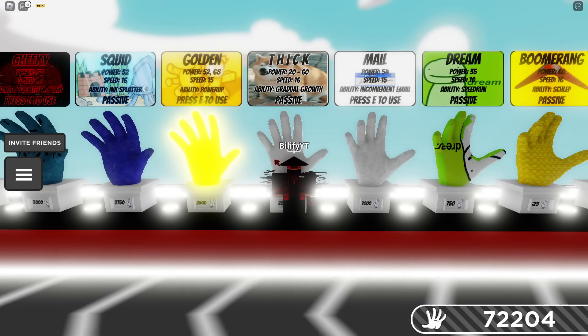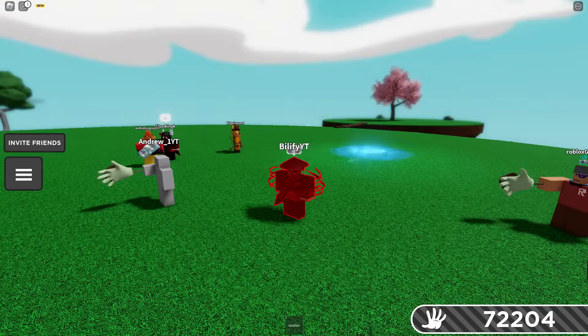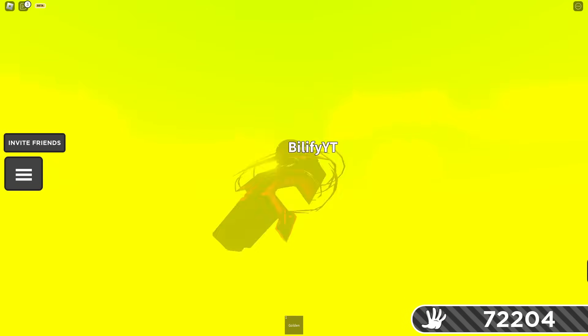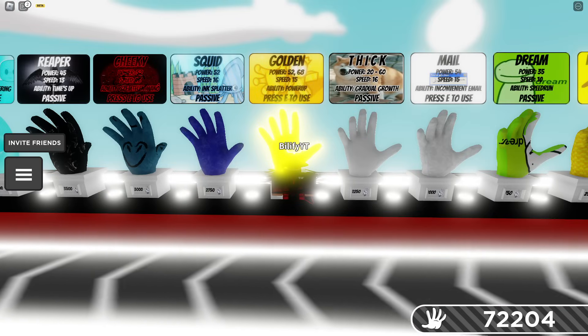If you have a Thick glove on a big size, for sure you can out-slap a normal glove, but you have to have that Thick glove at the start. Now, does Golden's ability save you from the shark? If you go red and use your ability, you are safe but you're underneath the map — so technically no. It's not a complete loss because if you get slapped before you use your ability, you can use your ability and walk right into the whirlpool to remove it. So it's still 50-50, but it's not going to save you from the shark.